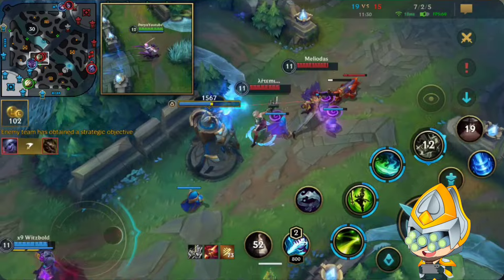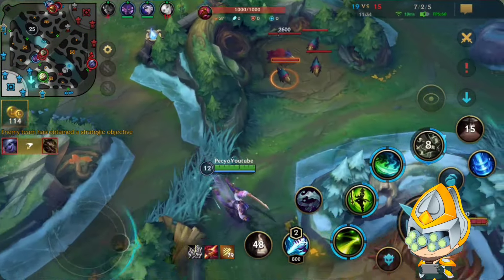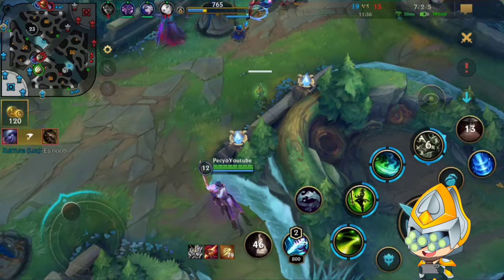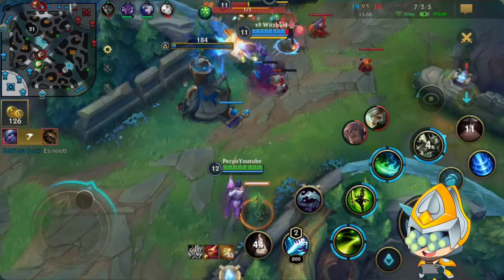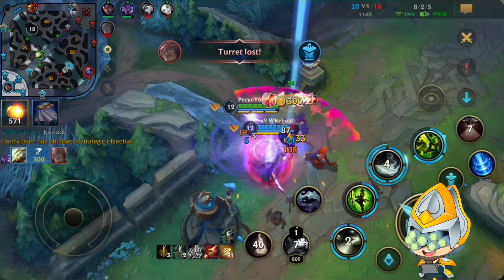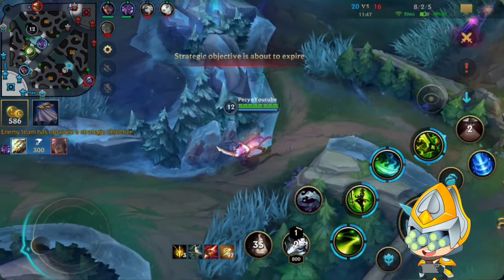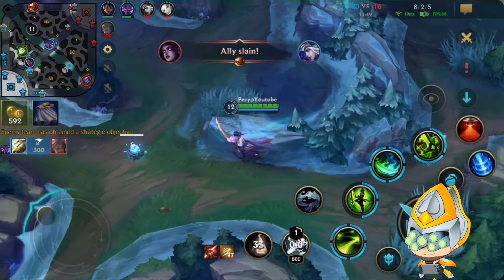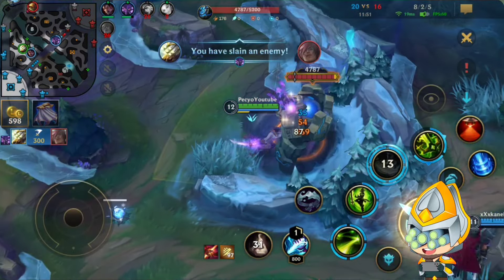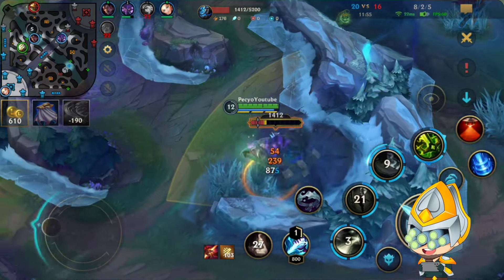So we are back alive. Enemies are pushing mid lane. I was thinking if I want to clear my jungle, but I want to help defend the turret here. I do get a kill without the ultimate - Riven is too far away already so no point in activating my ult. Maybe I should have been there earlier to defend the turret. But no big deal, they got the first turret mid lane.